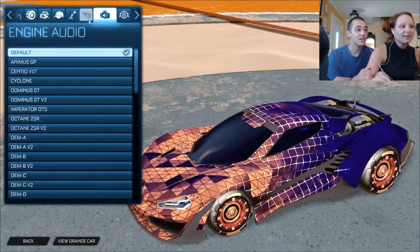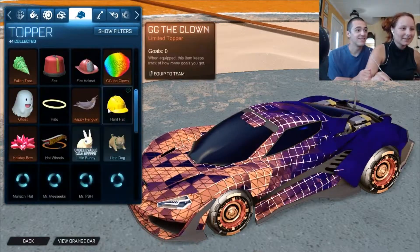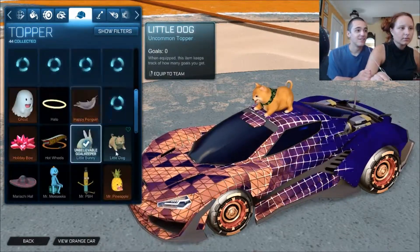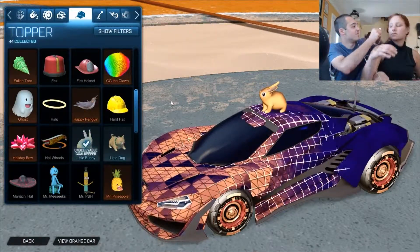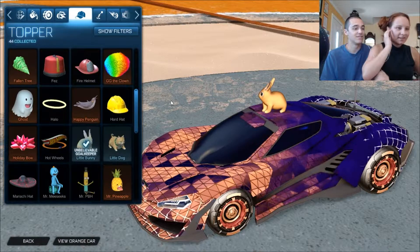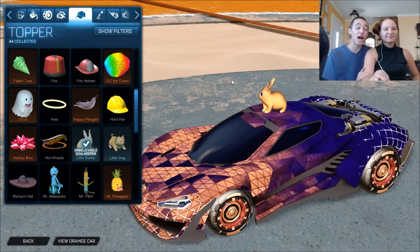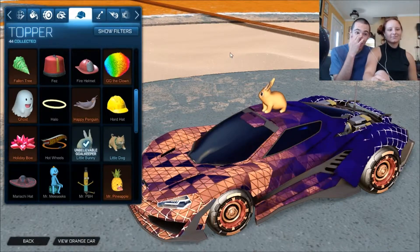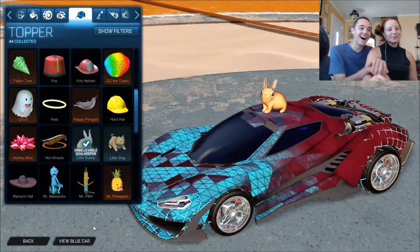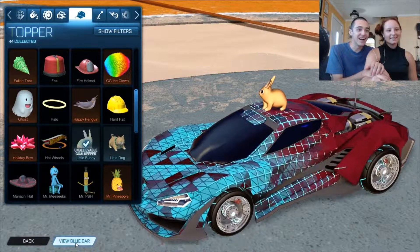Guys, we did it! I never thought we would. Now we just have to add the bunny topper — it's going to be for both. Equipped to both. Is that a finished car design? Yes. I am so happy with that. I love this one — this is beautiful. I actually don't know which one I like better. I love the classic red and blue design. I do like the red and blue design, but this one matches so well. It really came together nicely. Like the colors just came together really nicely.